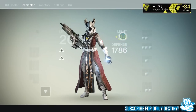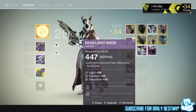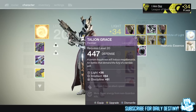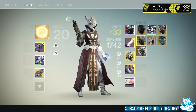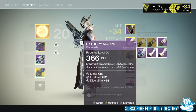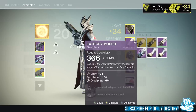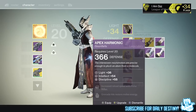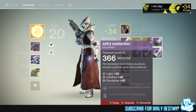Armor-wise, we've got this piece with 63 intellect and 60 discipline - dismantled that. We've got Italian Grace - let's take a look at that first. Yes, I'm liking that for the Warlock. We also got the Extra Fee Morph with 52 intellect and 54 discipline. I got the Apex Harmonic twice - one increases reload speed with pulse rifles, the other with auto rifles. I use pulse rifles more and it's got better intellect and discipline, so I'll get rid of the other one.